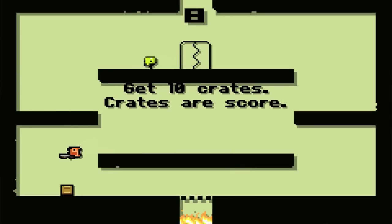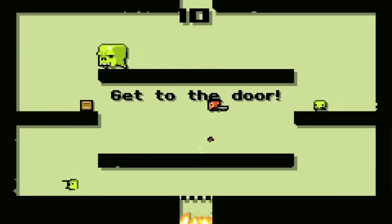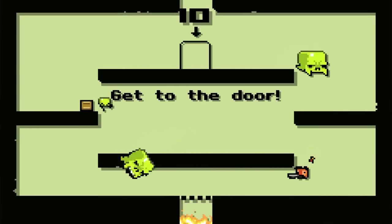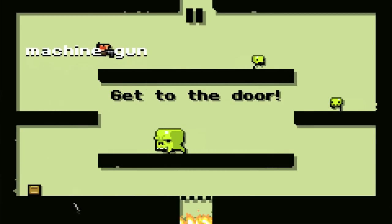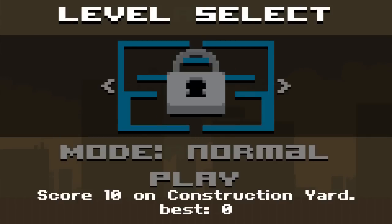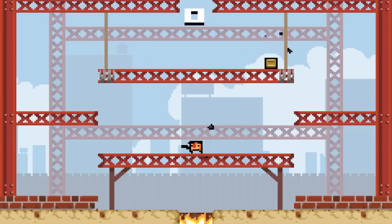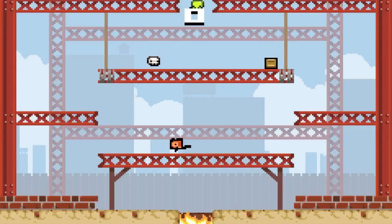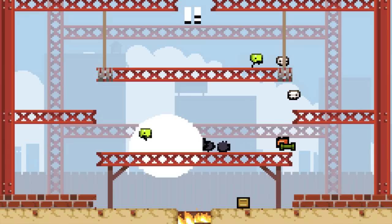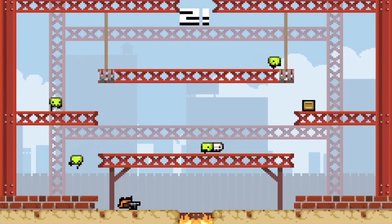These guys are actually really easy for me. There's the door — I press play and I need to get to 10 on this. As you can see on the bottom there's nothing covering it, which means this guy here can fall in.